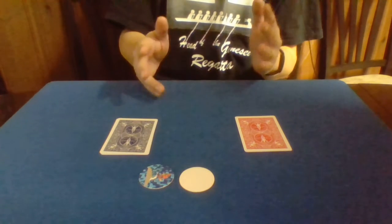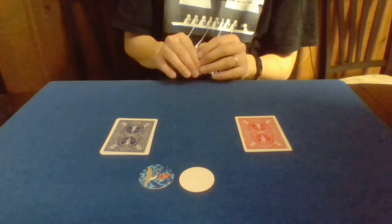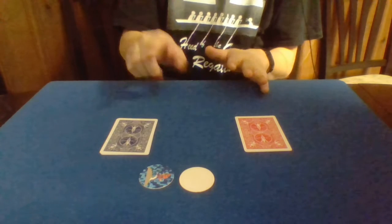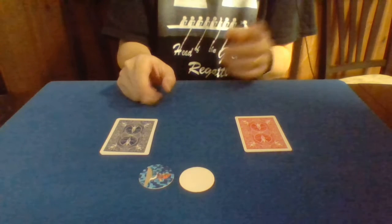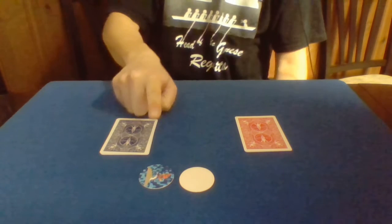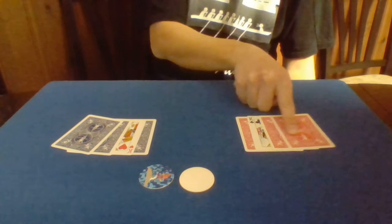All right, so now, believe it or not, with just the snap of my fingers, I've turned a card face up. What I didn't tell you before was all of these are kings, obviously from two different decks because they're different backs. I've just snapped over this pile, and believe it or not, I've actually turned over a card in this pile as well. Would you believe that I turned over the hearts and the clubs in their respective piles? Because, look — one finger. King of hearts. One finger. King of clubs.